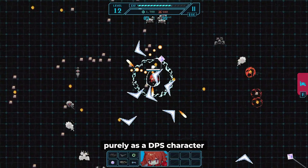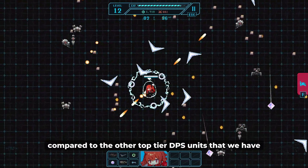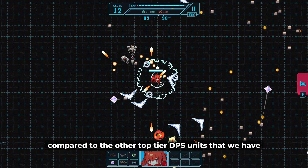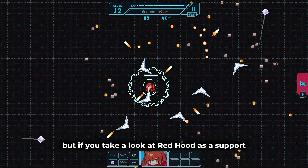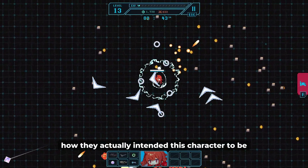If you take a look at Red Hood purely as a DPS character, then yes, she is not going to be that good compared to the other top-tier DPS units we have. But if you take a look at Red Hood as a support that has some level of damage capability, then you can start to see how they actually intended this character to be.